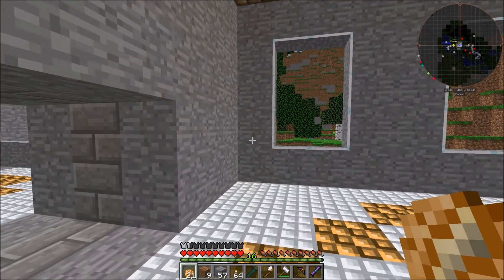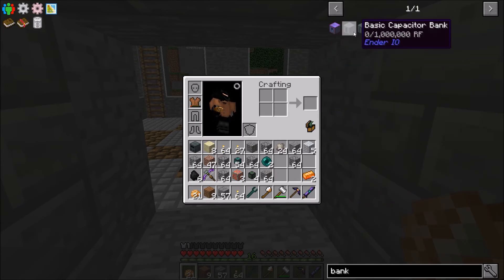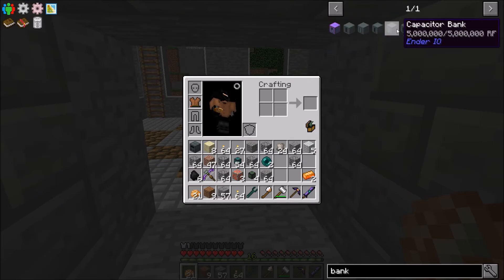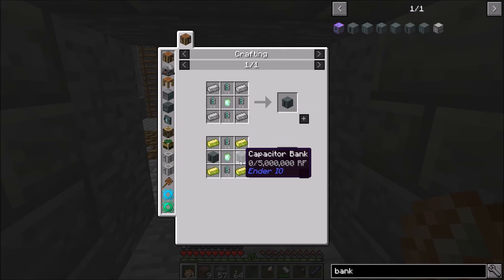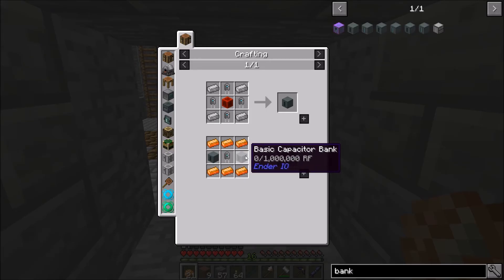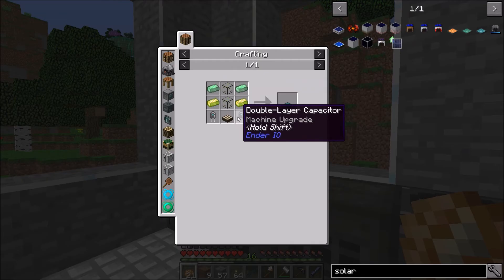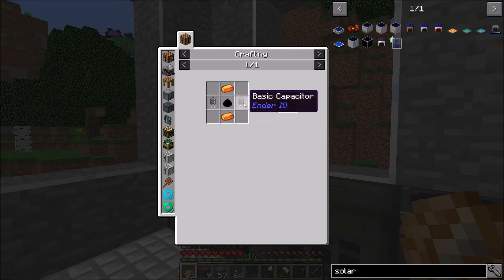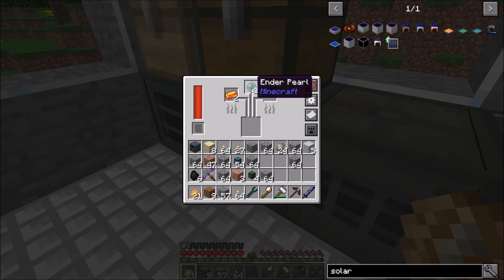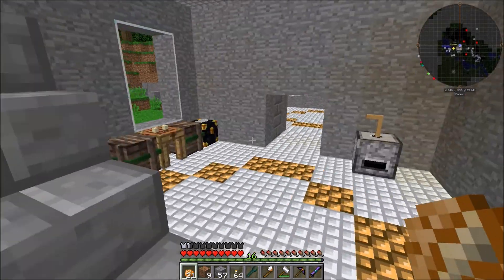Let's put these in. We just need a ton of banks, honestly. We'll get them later - we'll figure it out. It's not going to be an issue. They're not too difficult to make. It stores a million RF, which is a good amount. But these ones store 25 million RF. I guess they can be upgraded. So if we make a bunch of the basic ones, we can eventually upgrade them all, which isn't a bad idea.